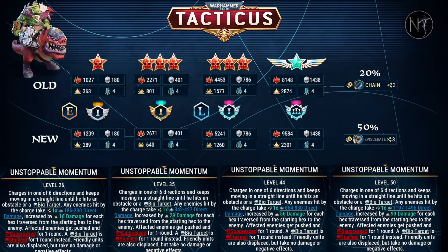So what about his active ability? Well, it's more or less remained the same. The amount of direct damage has increased, and you get a bonus amount of damage based on how many hexes he has traversed from the starting hex to the enemy. And then, if that wasn't enough, all affected enemies get pushed and suppressed for a round — unless they're a big target, in which case that's where he'll stop, and that target is then stunned for a round instead, which means they can't use their active abilities and can only move one hex.